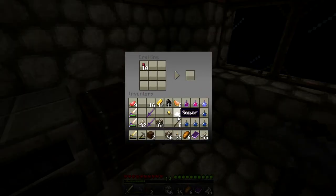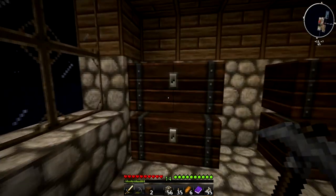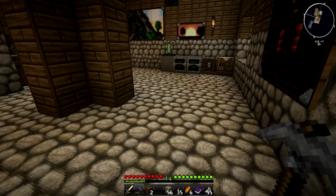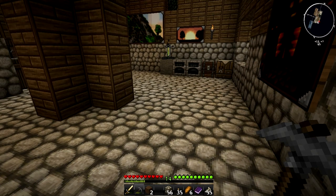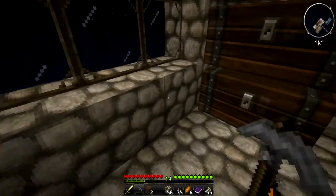I need more sugar cane. Let me count how much we need. We need weakness, we need slowness - that's two. We need harming - that's three. And invisibility - that's four. So for four potions we need two more sugar cane.